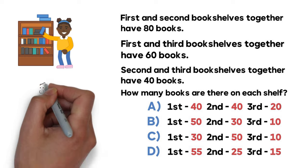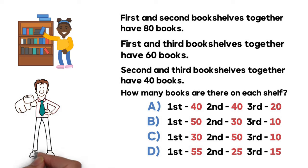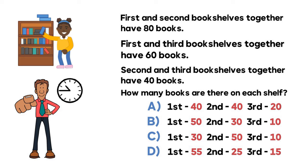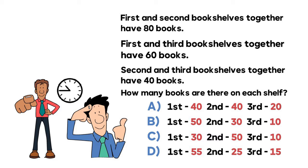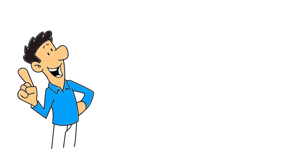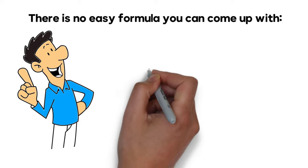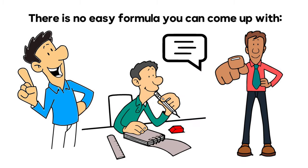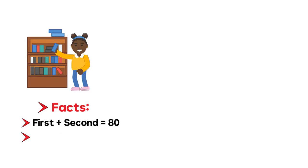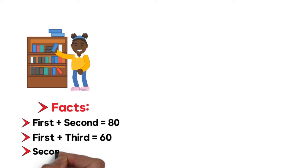Do you see the answer? Give yourself 10 to 15, maybe 20 to 30 seconds by pausing this video. Ready or not, let's move forward to solve this challenge together. What's interesting about this problem is that there is no easy formula. So I started looking at the facts: the first and second bookshelves have 80 books, the first and third have 60, and the second and third have 40.